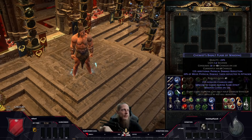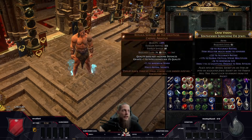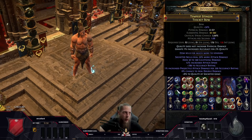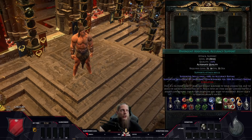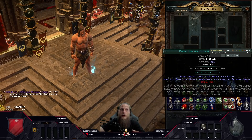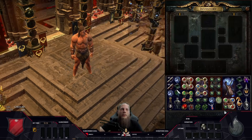At a certain accuracy threshold you reach 100% critical strike chance, so a diamond flask becomes useless. In my build I'm not even using one — I went with a basalt flask instead for tankiness. Then we have increased damage per 1000 accuracy from the divergent Additional Accuracy Support. The crafted quality on the bow's socketed gems matters here: at 22 quality corrupted up to 30, you don't just get 4% attack damage but 6%, and at 60–80k accuracy that's roughly 300% increased damage — more than any other support gem.